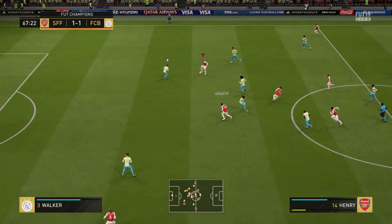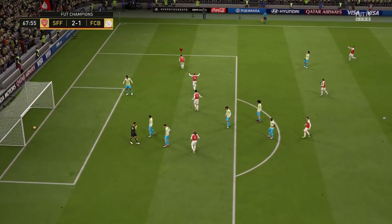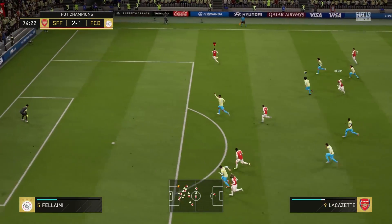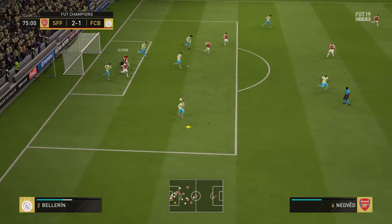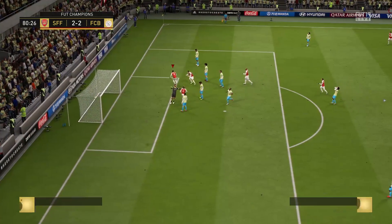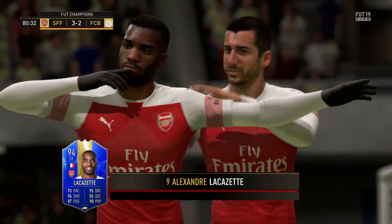Lacazette and Henry linking up very nicely — Lacazette goes for the shot and he scores. Just like that we've turned the game around, two goals in quick succession and we now lead. Henry slides it through and here is Lacazette with another chance. He plays it to McIntyre who puts it back inside and Lacazette scores a great team goal to go back ahead with ten minutes to go, completing his hat-trick.